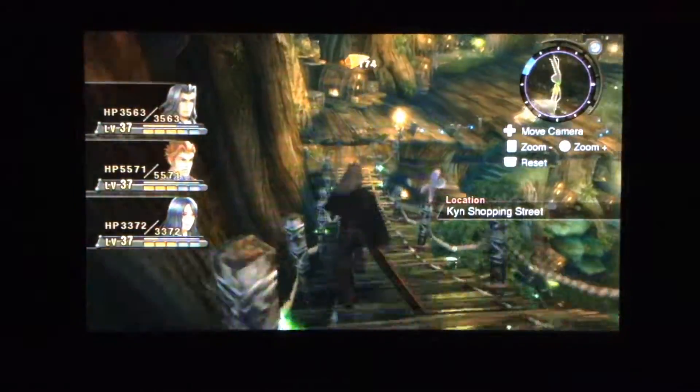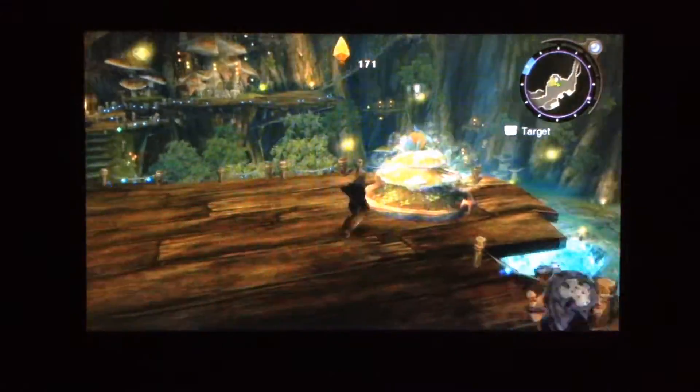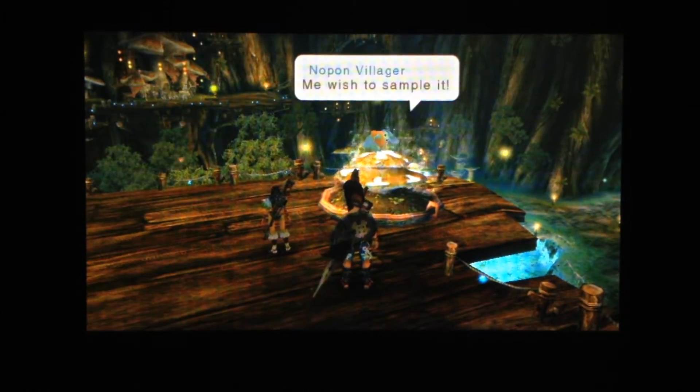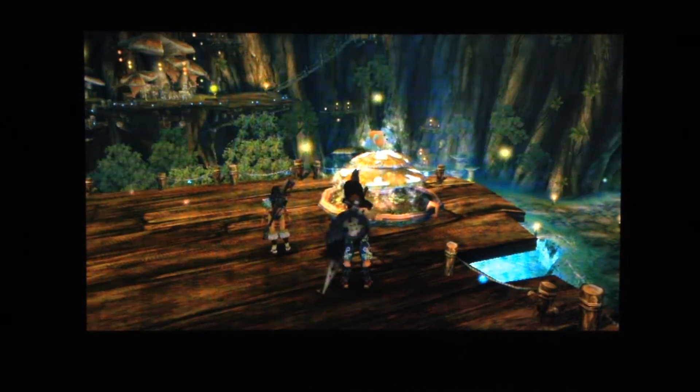If we go down to the level before it — back down to the fourth floor, first floor — you can find this one. This Nopon villager wants a Colony 9 collectible. I really hope I have this.